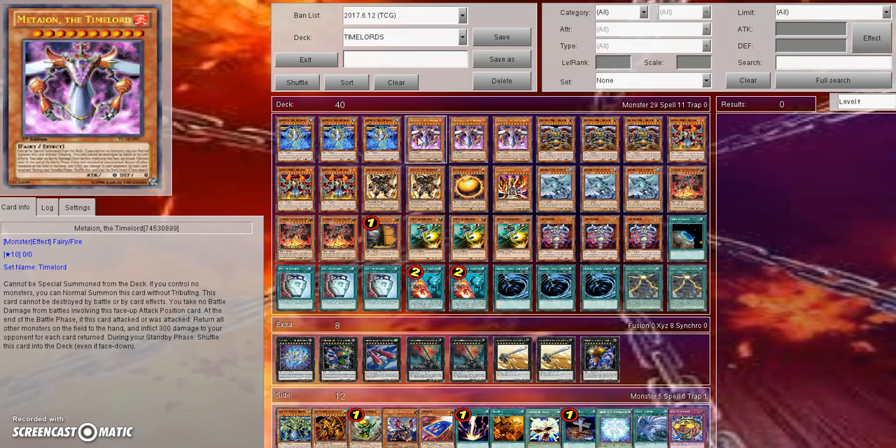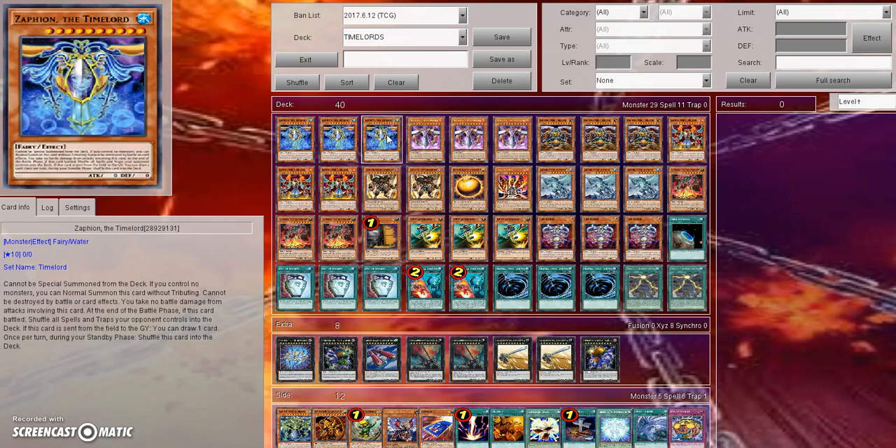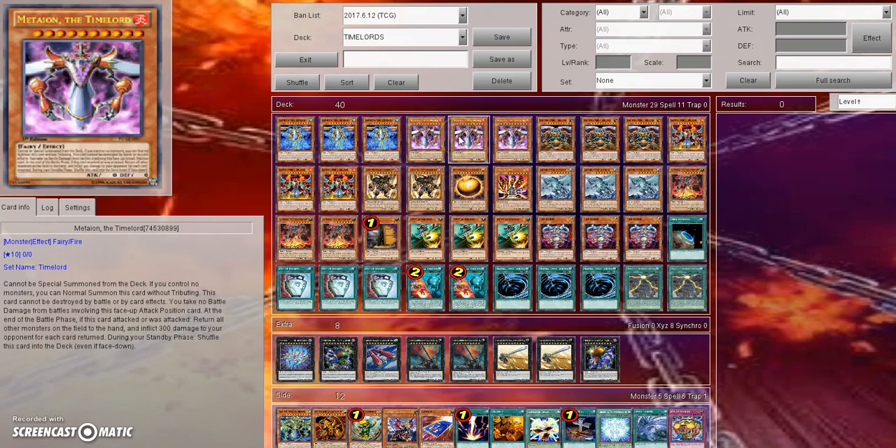None of them can be special summoned from the deck, and if you control no monsters then you can normal summon it without tributing — they all have that effect. This card cannot be destroyed by battle or by card effects — they all also have that same effect. They also all have the same effect where you take no battle damage from battles involving this card in attack position.